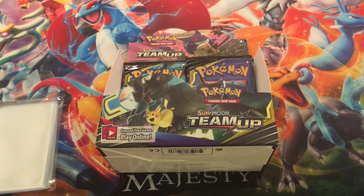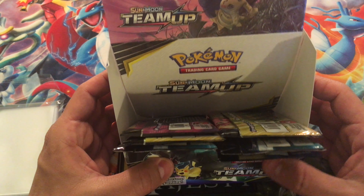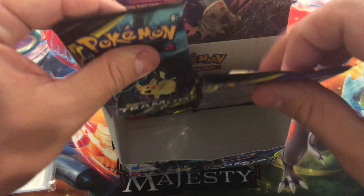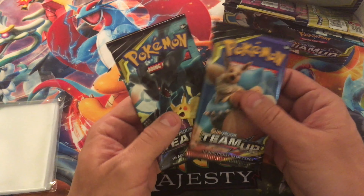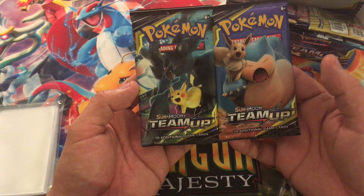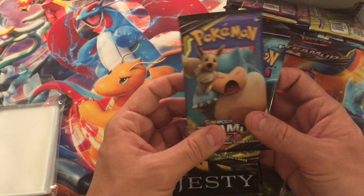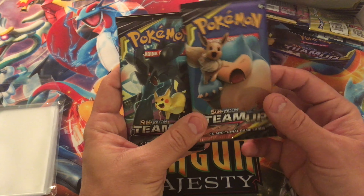It's another exciting episode of Pokemon Team Up! We're getting a little slim here. Let's go ahead and take these next two packs. We got Snorlax Eevee and Zekrom and Pikachu. Which pack should I open — Zekrom or Pikachu, or Snorlax and Eevee?